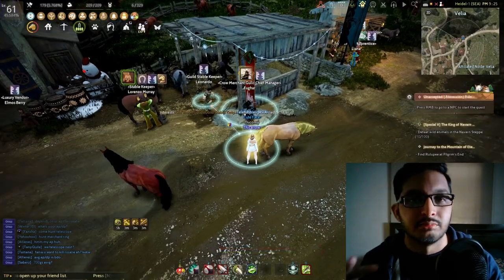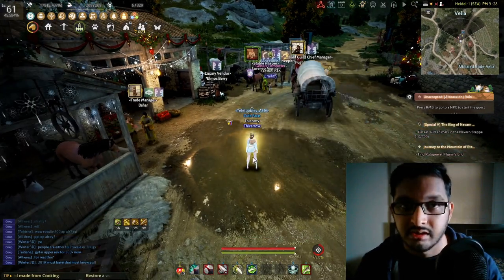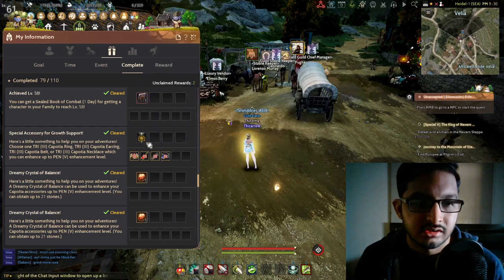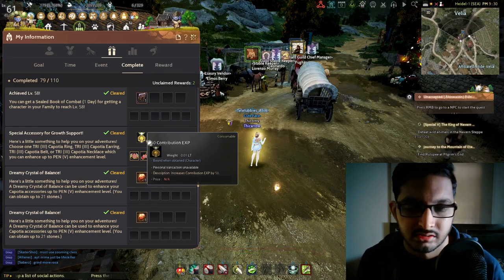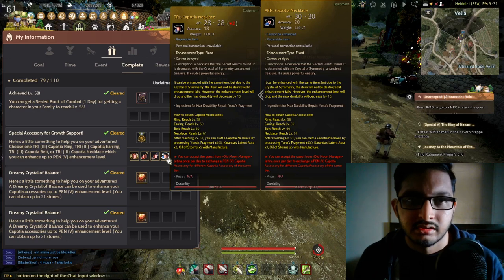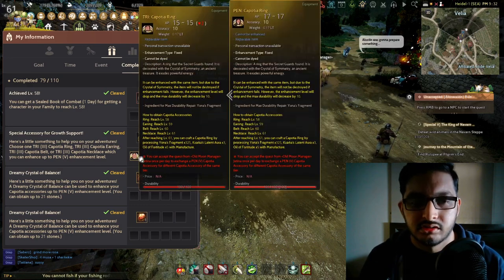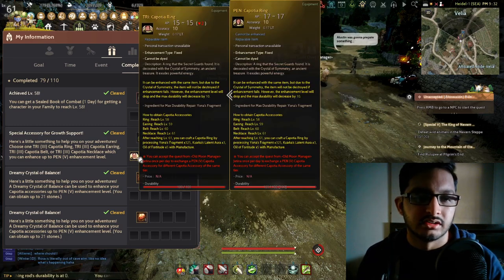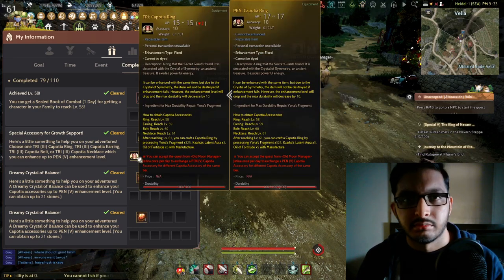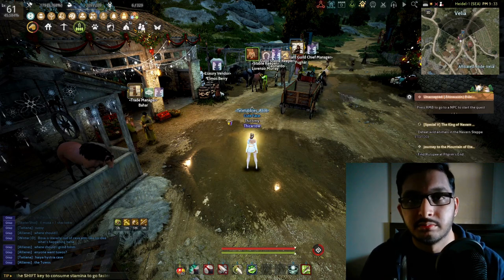You'll then make a third season character the same way, so you need three characters total to get three free PEN Kaputia accessories. For your fourth Kaputia accessory, the game gives it to you through your Challenges, which is the Y menu. It will be a TRI Kaputia accessory that you can guarantee-tap to PEN — it's a 100% enhancement chance using Dream Crystals of Balance. Since you'll already have the belt and necklace from Fugar, you can choose either a ring or an earring and guarantee-tap it to PEN.